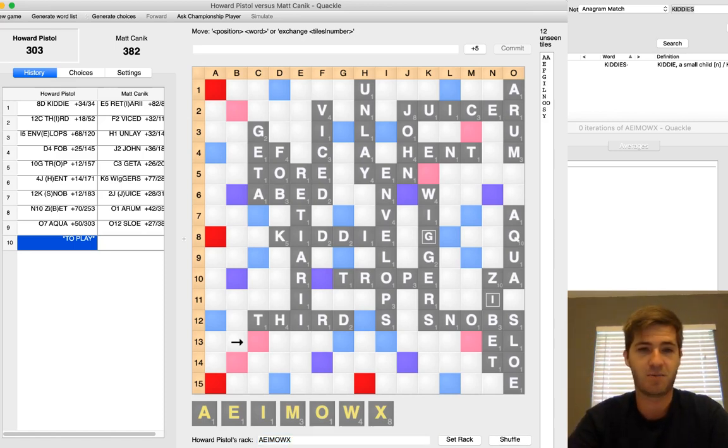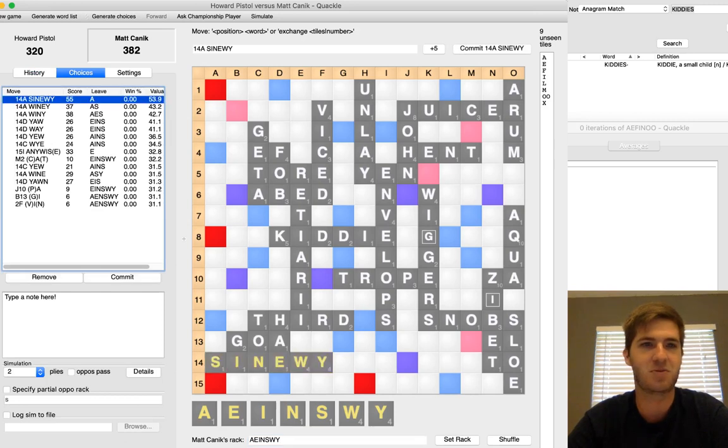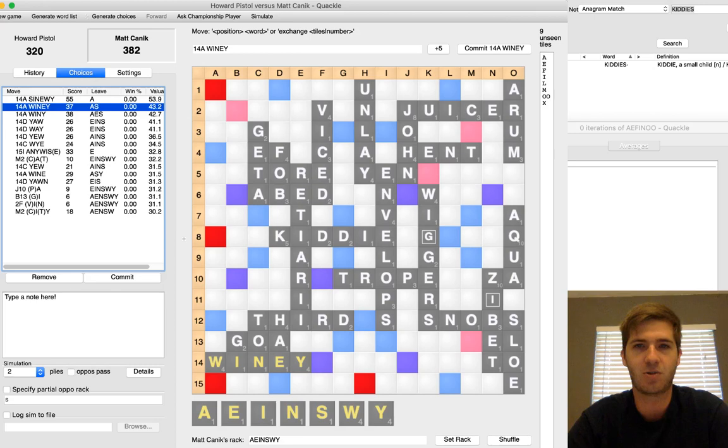Howard comes down with GOA, just some kind of play to try to open the board — he's praying now at this point. A-E-I-N-S-W-Y is my leave, so that's ANYWAYS as a 7 but I have no spot for that. I had SINEWY here for 55. I decided not to play that because I didn't see any remaining bingos in this pool of nine tiles — A-E-F-I-L-M-O-O-X. He did have multiple X plays that could come back under that, like OXO right there as an easy 35. So I decided to keep things smaller and to set up my S. WHINY holds the S for HAZE, and I can come over here down the 15-row and score quite a bit. Quackle thinks that's the right thing to do.